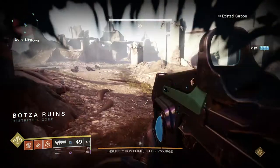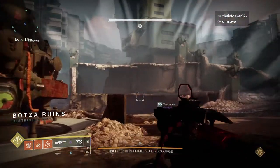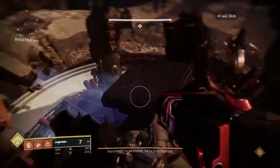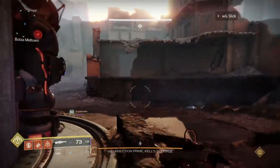Hey, what's up guys, Slick here from the WGN Xbox YouTube channel, bringing you a guide on how to complete the Scourge of the Past triumph, Six of a Kind. This triumph requires you to complete the vault access encounter using a Drake to defeat six servitors. Doesn't sound that hard in words, but in practice it's a little bit difficult.